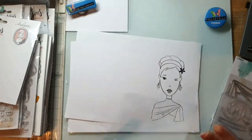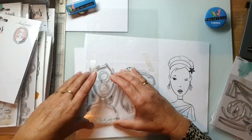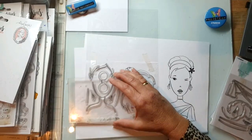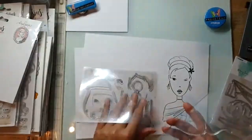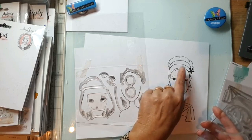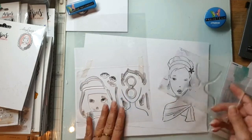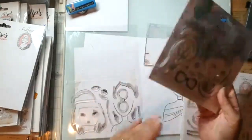Een handigheid tipje: zodra die op je stempelblok zit, even hierop houden, kijken van ben ik gelijk? Dan is die goed. Dan kun je dus de gezichtjes van alle drie de setjes daar verder op stempelen. Melanie heeft ook als enige de basis van het haar. Dit gedeelte en het lijf en hoofd, dat heeft alleen Melanie.